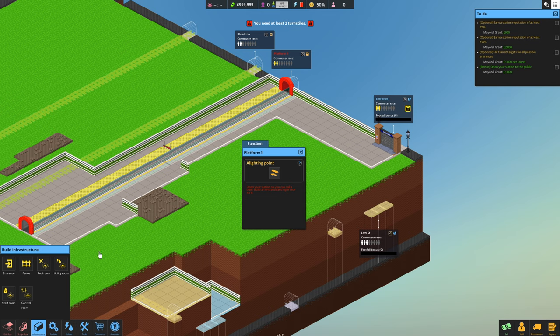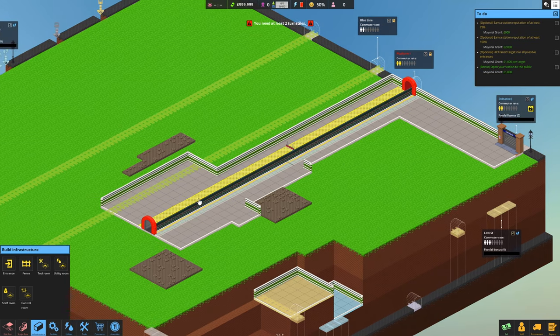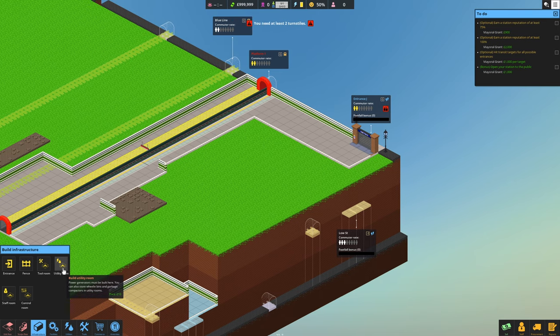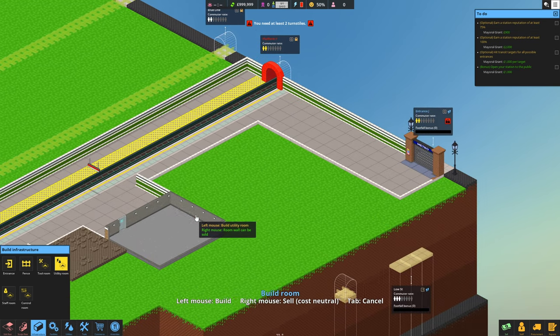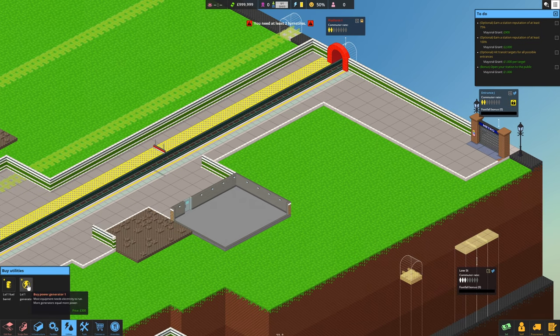You can't get over there yet because we haven't got any bridges or walkway across to that. We need power and at least two turnstiles. Control room, tool room, utility room. It's a good job I'm playing in sandbox mode. Let's make this into a utility room here - it will get large because you need lots of power. We need a generator and a fuel barrel.